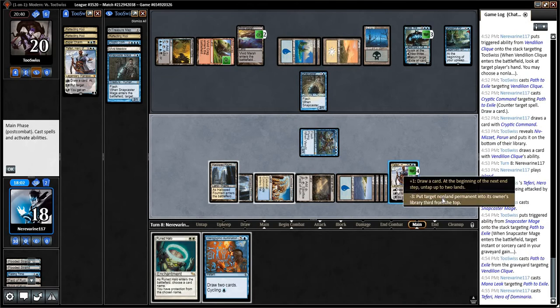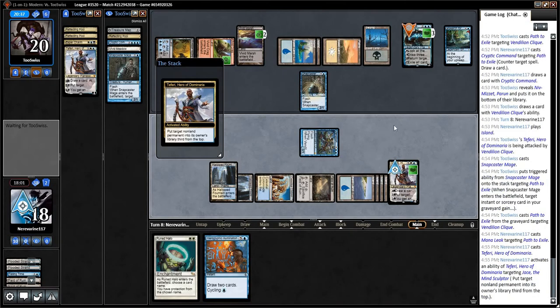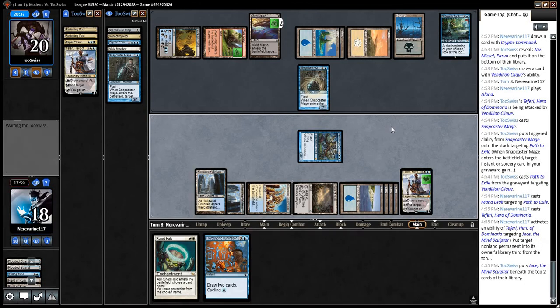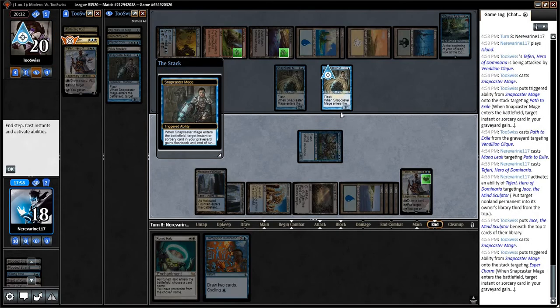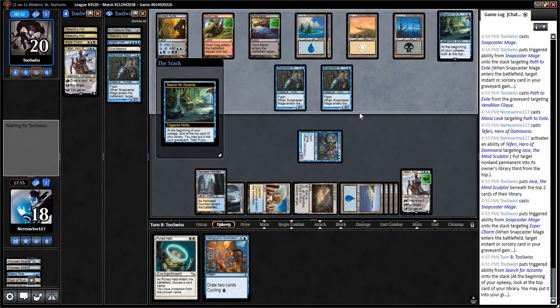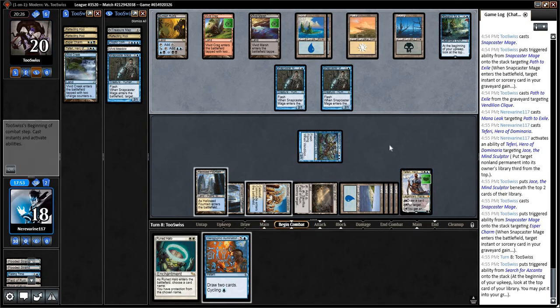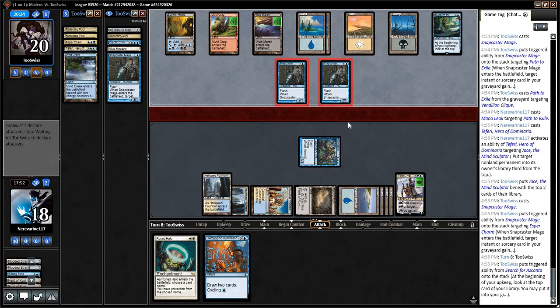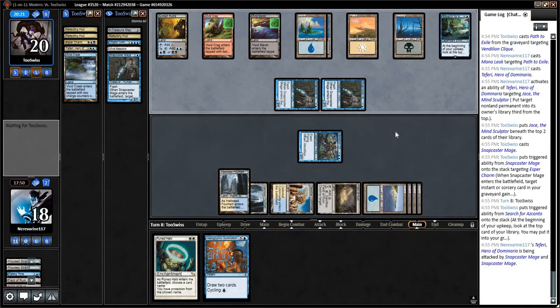Yeah, you know what — their removal spell is gone for this Clique. So I like the idea of getting rid of that. Sure. So they get to take down our Teferi. I think I'll just untap and play a Runed Halo naming Snapcaster Mage.